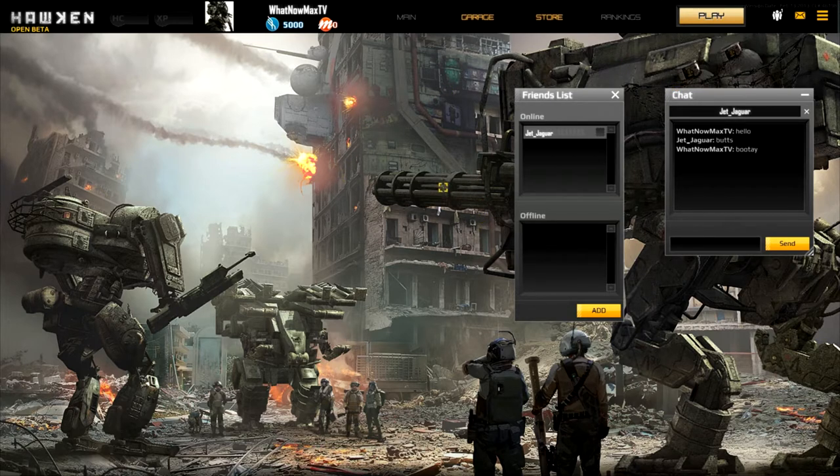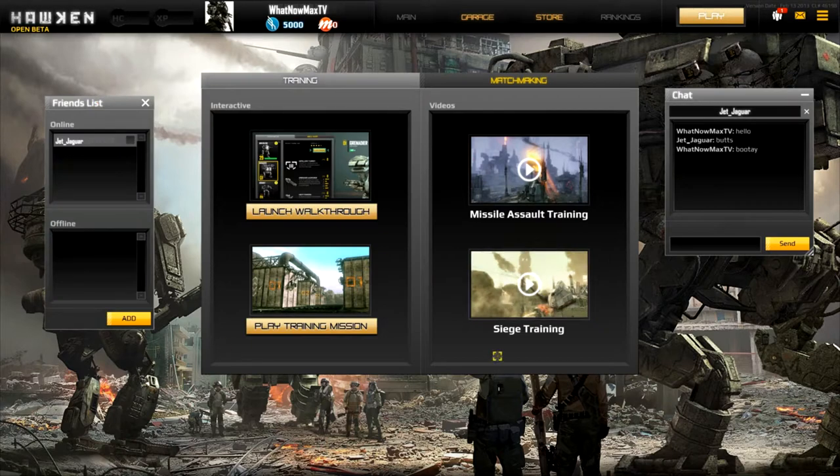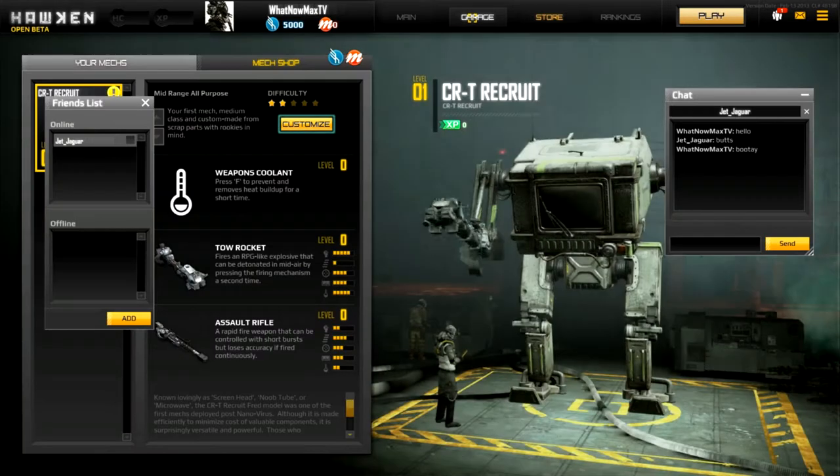So first thing you want to do - Max has already done this but go ahead and show the viewers - you hit play and then go to the training, and you can play the training mission. That's good training and it doesn't take a long time, and it tells you everything real fast. Then go back to the garage.